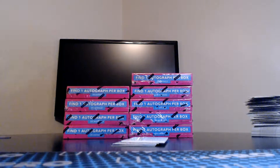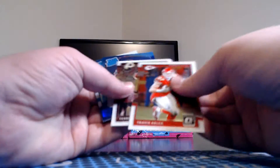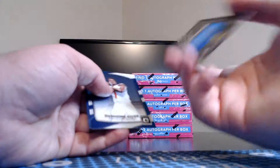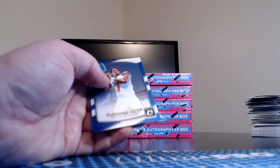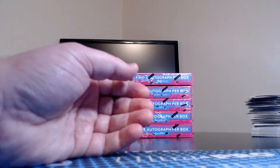Separating these — left side and right side. Last few cards in box three: Miles Garrett for the Browns. Silver DD Westbrook rated rookie for the Jaguars — 20 of 299. And the Deshaun Kaiser rated rookie for the Browns — there were three or four of the Deshaun Kaisers in that one.